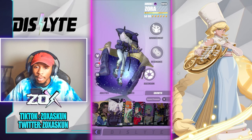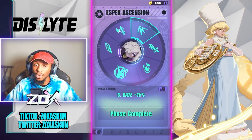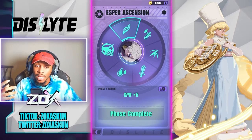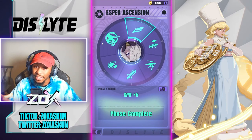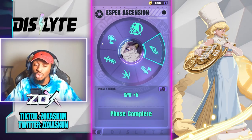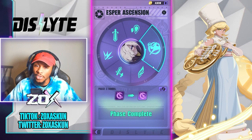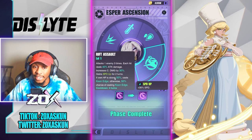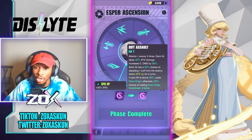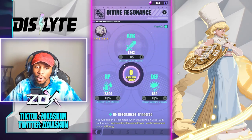Let's take a quick look at her ascension board. She gains speed, attack, and crit rate from ascension — and again, when a unit has speed in their kit it's because they're meant to be rotating a lot. She is one of the few DPS units that actually has this innately. Phase three is the most important because it gives you access to buff dispel, which makes her a buff stripper — so she ends up wearing a lot of different hats within her kit.